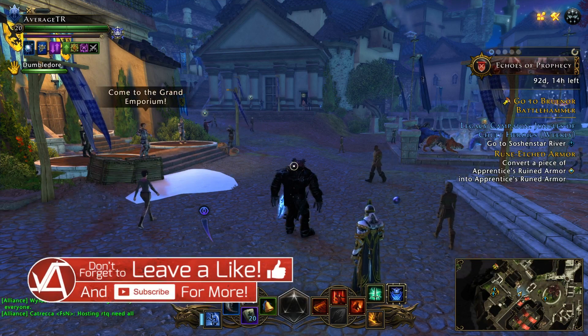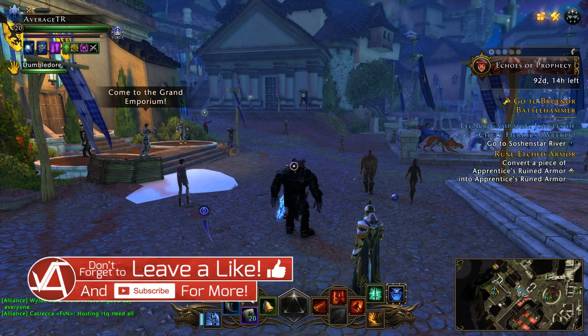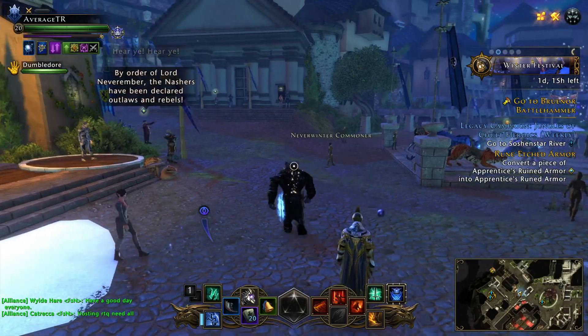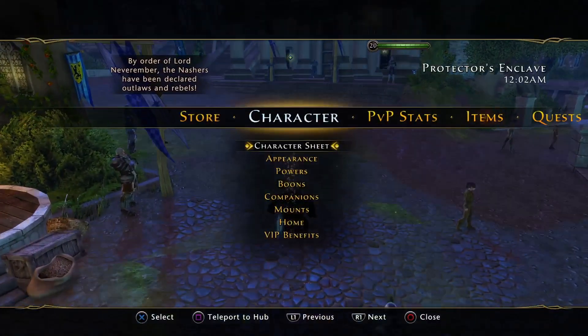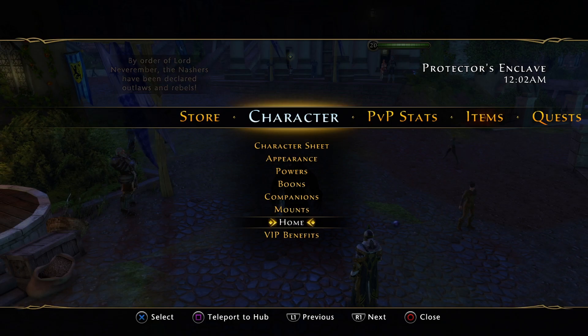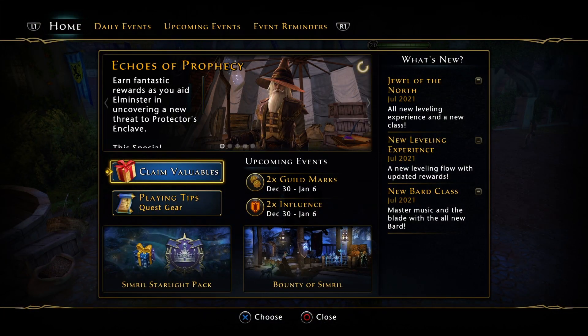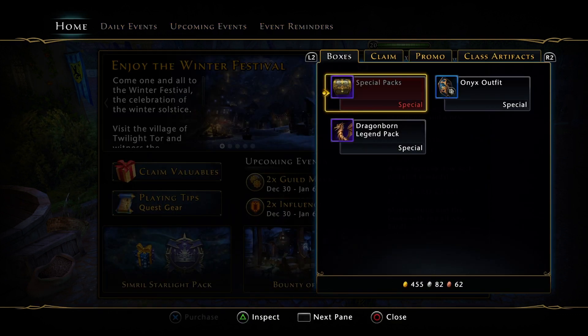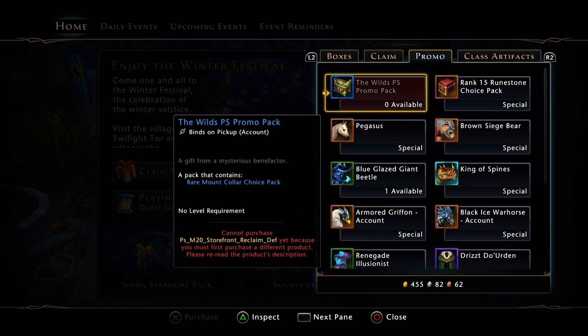Hello everyone, welcome! My name is Viaran and it's that time of week again — it is Tuesday, which means we get a free claimable reward from the rewards claim agent. We're going to go over to home. Last week I thought it would be a rank 15 enchantment choice pack, but based on that information this week should be a rank 15 runestone. I've already checked — it is a rank 15 runestone choice pack.